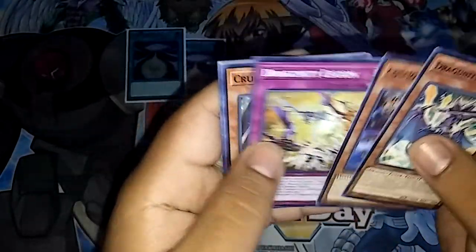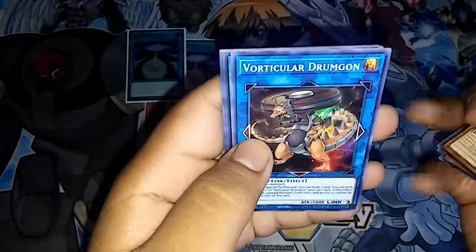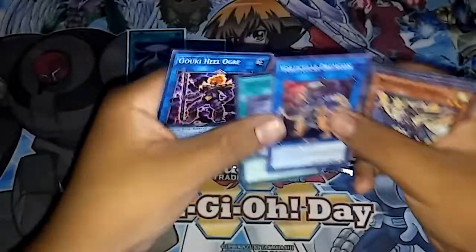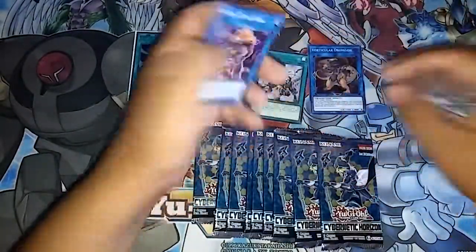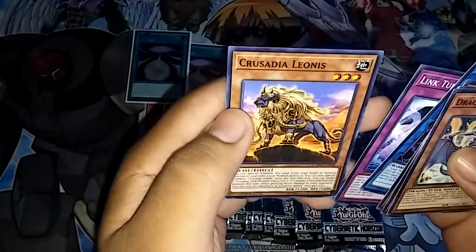We have Cosmos Brain, Draguinity Legion, Crusadia Arborea, Verticular Jump Gun, Crossbreed — let me put these over here, this is going to be a lot. We have Gouki Hill Ogre, Link Turret, and Crusadia Leonis.